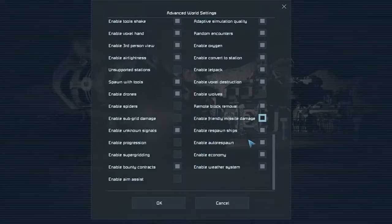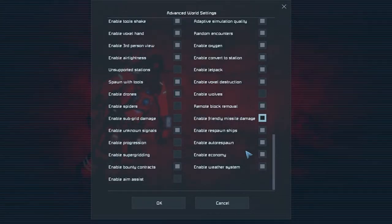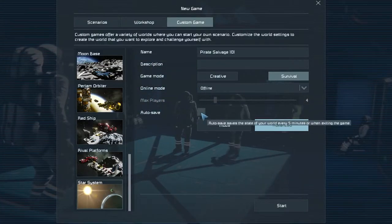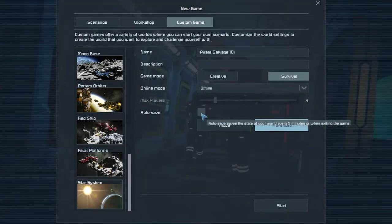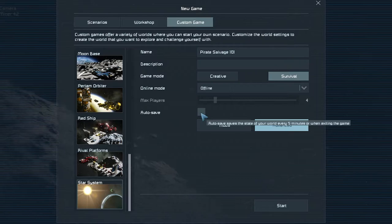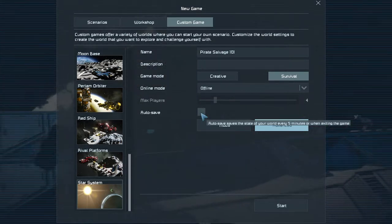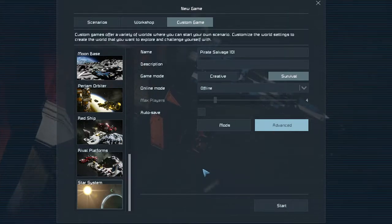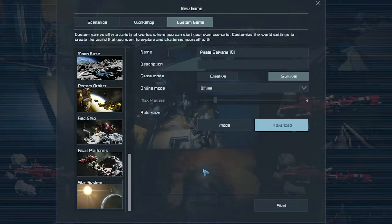Day speed is set to five hours for longer working time. I've turned off auto-healing, turned on friendly fire because if I'm stupid enough to shoot my own ship that's on me. Progression is off since I know what to build. Auto-saves are also off, so I save manually — if I crash without saving, I'm screwed.